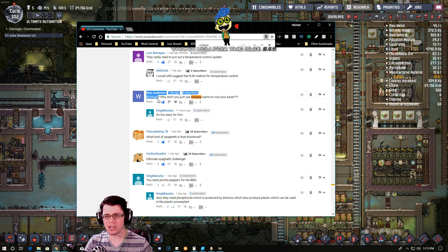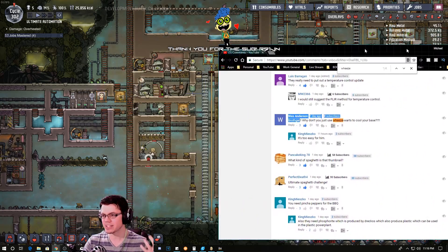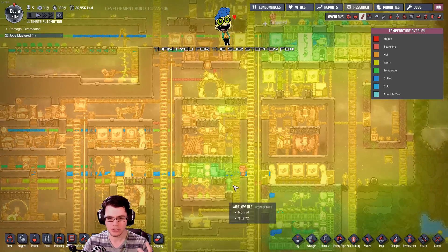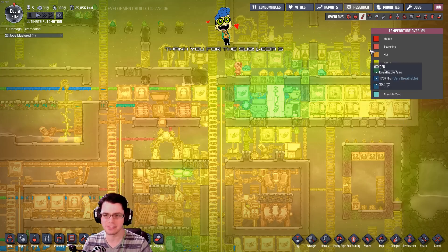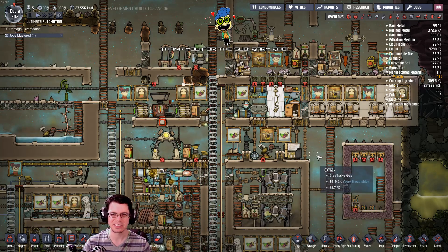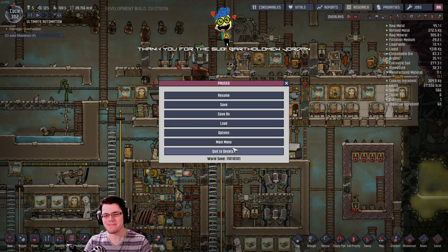Brothgar! Why don't you just use Weezworts to cool your base? Well, the answer is I've done that a lot. For like the last 500 hours of gameplay, Weezworts is one of my go-to things to cool the base. However, in the last Ultimate Automation Challenge, my goal is to automate everything inside the base, so I've created many liquid loops working to cool certain areas. Just because I'm doing that doesn't mean Weezworts are not a good option. The only downside is you can't control how cold they get. Or can you? I had an idea, so it's time for an experiment.